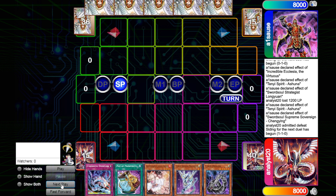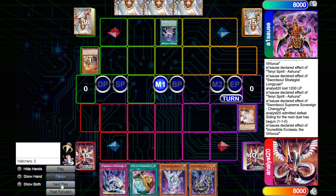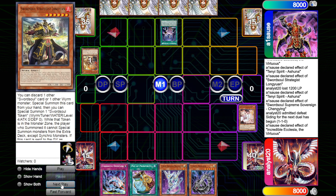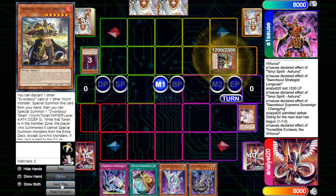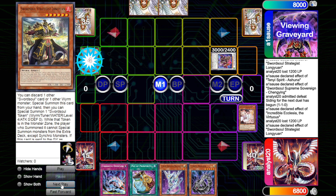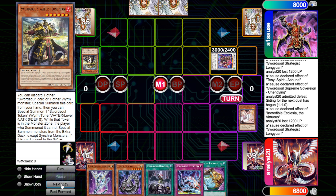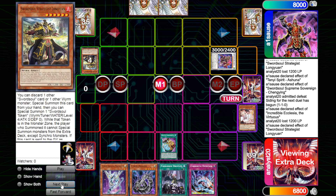We are still choosing to go second against Swordsoul. At this moment Flunder is probably the only deck I'm intentionally trying to go first against. Maybe Drytron is another consideration. We're gonna Ash the Ecclesia, but unfortunately he still has extenders to pop off — or at least I thought he did. Looks like he just played Yung Yung burn and Baron passed. I looked at his hand after and the two remaining cards were actually both Nibiru — so that was kind of unfortunate for him.